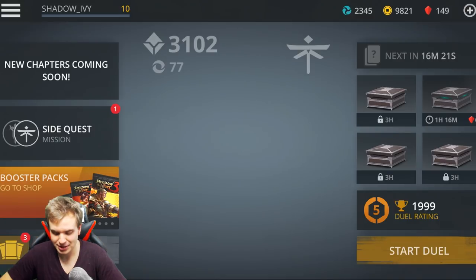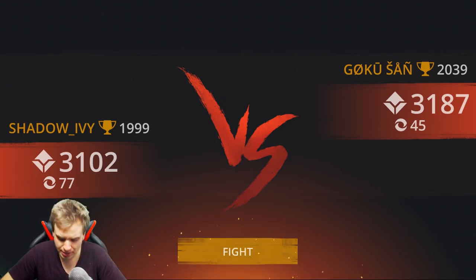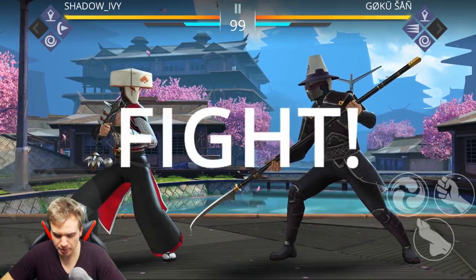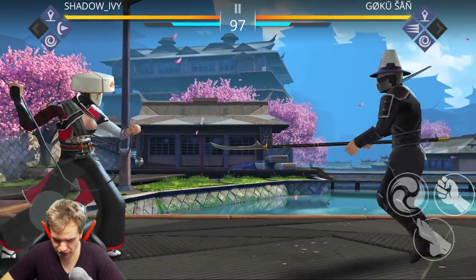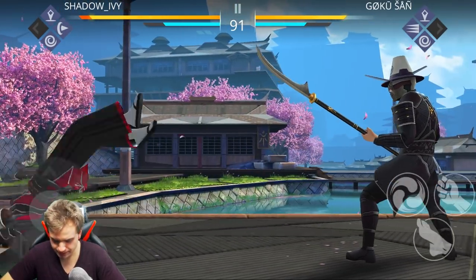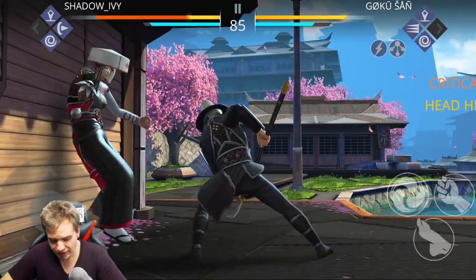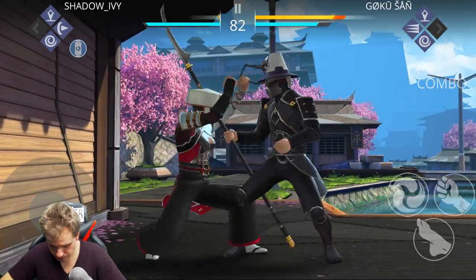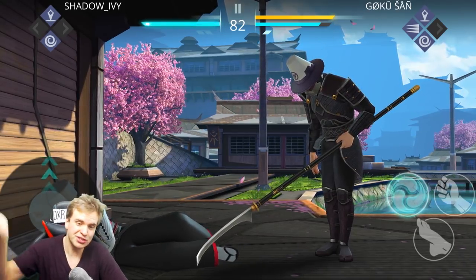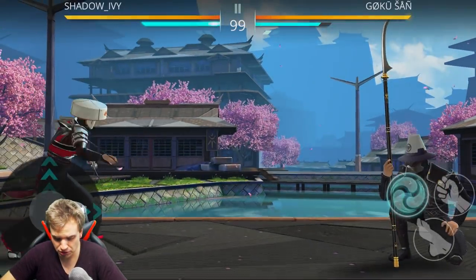I'm facing guys who are higher in trophies, higher in damage, but I'm still managing to win! The first move with this weapon is probably to step away and then just do something like this. This weapon is very slow to make a move — it takes a long time to charge. She starts doing this and you need to be very, very far from your opponent in order for this to be successful!